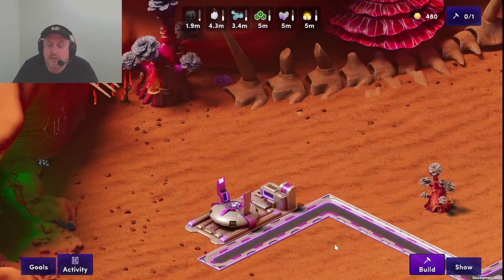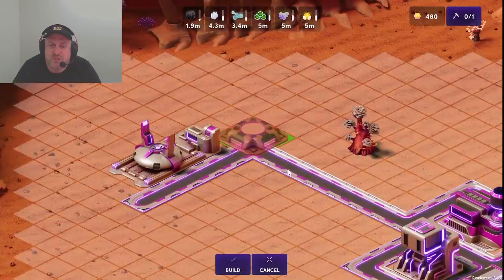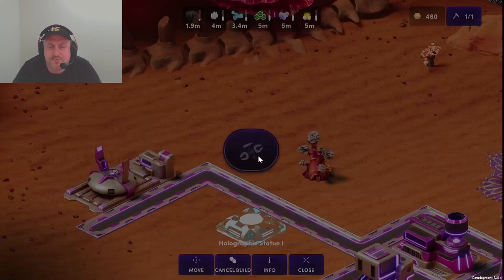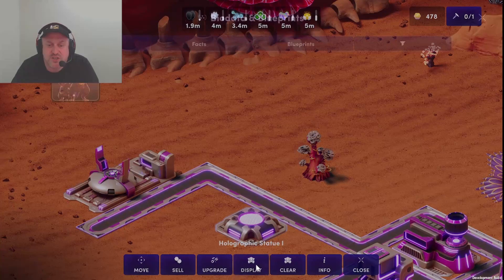Note that scanning is not always successful — sometimes it may take two, three, or even more attempts to find alluvial bio data. Once we have alluvial bio data we can use it for research. But first, let's look at the holographic statue, which lets us display our alluvial bio data. We can click the structure, choose display, and pick the bio data we want to display. Displaying bio data will slightly increase the chances of finding other alluvials with a matching affinity.